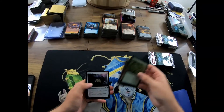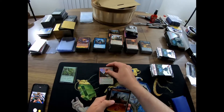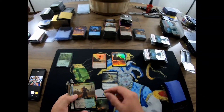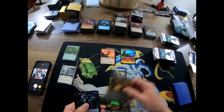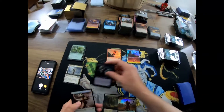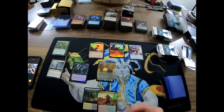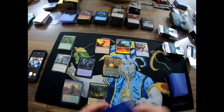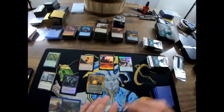Portcullis Vine — that's what we got. Common, uncommon, full art land. Ooh, a Baneslayer Angel, foil Temple of Silence, foil Rata Air, Containment Priest full art — that was pretty interesting. Full art looks cool, and I think I've already got a Temple of Silence foil full art.